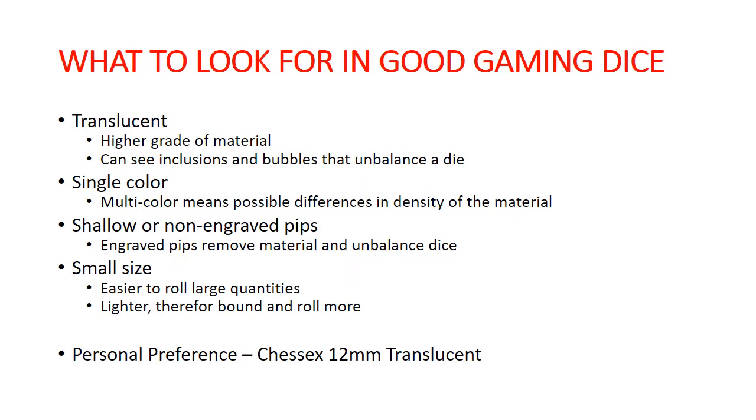So what makes good gaming dice? You want them to be translucent. First, they're going to be a higher grade of material with consistent density all the way through. If you have bad dice, you'll actually be able to look at the die and see it — you'll see inclusions, other material that slipped into the batch, bubbles inside, and any other irregularities. Single color dice are also very important, since differences in color can mean the different materials used to make the dice have different densities.